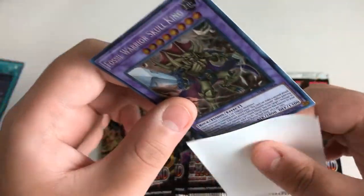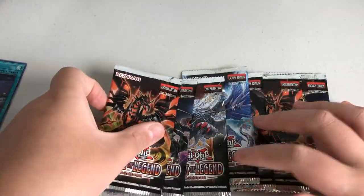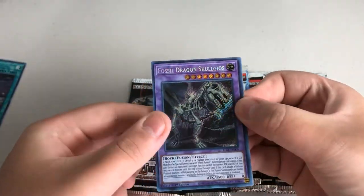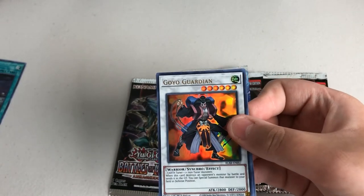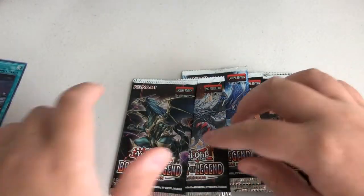Fossil King. Cool. Okay — next pack. Fossil Dragon Skull Garo for the secret, Appliance to Reuse, Appliance to Laundry Dragon, Goyo the Guardian, and Book of the Moon. Okay. Next pack.